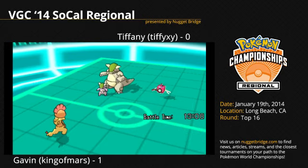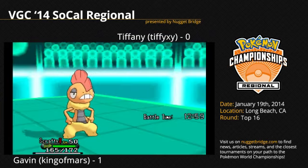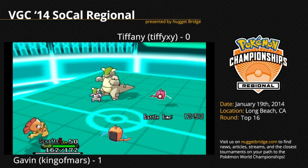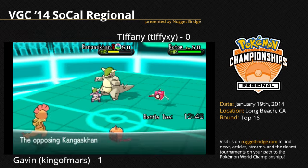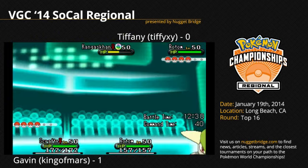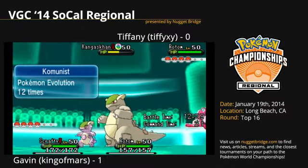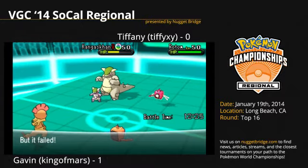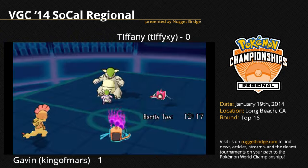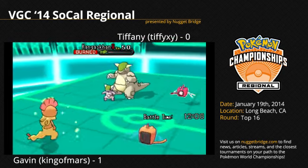Charizard opts to switch out as well this turn for his own Rotom Wash. Kangaskhan goes for a Sucker Punch onto Scrafty, which resists. Not sure what she was thinking there — very negligible damage. Scrafty comes out with a Drain Punch onto Tiffy's Kangaskhan for about 50%, healing off everything Tiffy did that turn. The Sucker Punch comes out, and Gavin's Rotom Wash fires a Thunderbolt with a critical hit, while Rotom uses Will-O-Wisp to burn Tiffy's Kangaskhan.